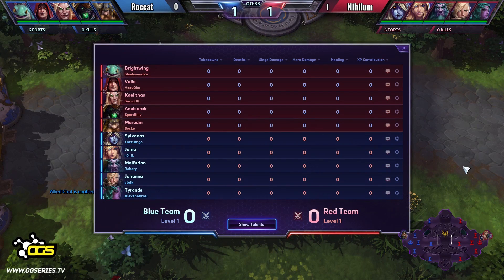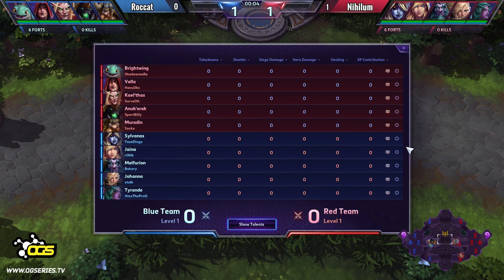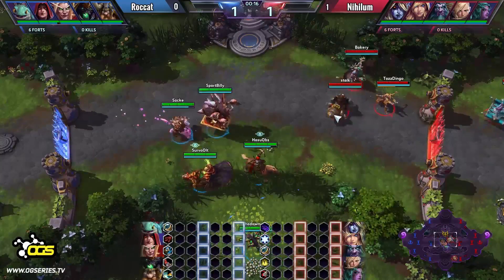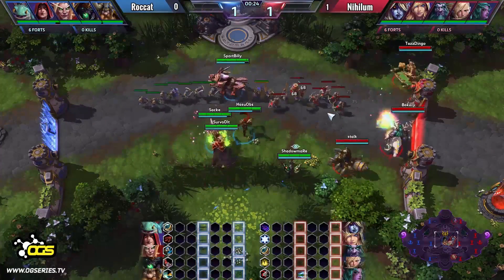Welcome to game number two of the DreamHack Valencia Qualifier. Rocket going up against Nihilum, who are in the 1-0 lead after the victory on Tomb of the Spider Queen. Now we are on Dragonshire. To the left side, Rocket — down one game — with Shadowmar on Brightwing, Hazorbs on Valla, Vault on Kel'Thas, Sportbilly on Anubarak, and Zocke on Muradin, the double tank lineup. To the right side it's Tazdingo on Sylvanas, Rolik on Jaina, Bakery on Malfurion, Stork on Johanna, and Tyranda played by Alex the Frog.